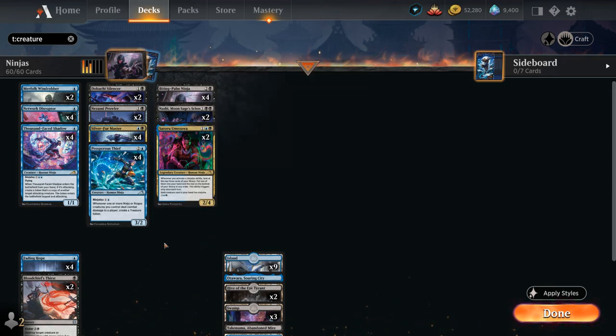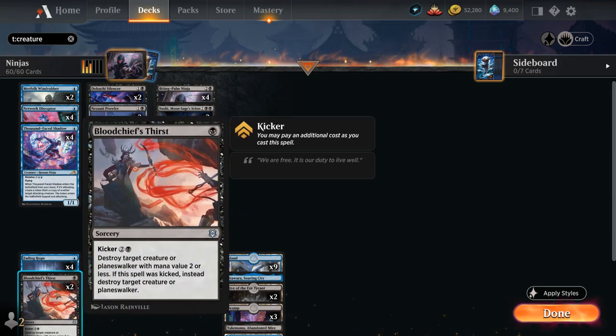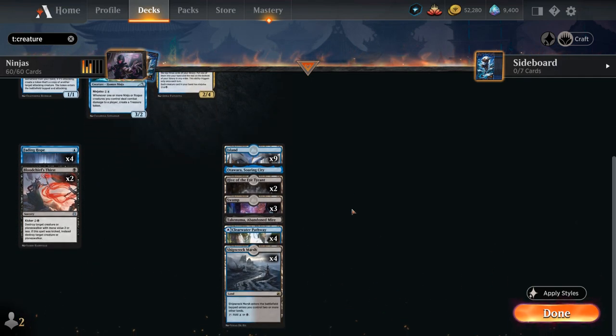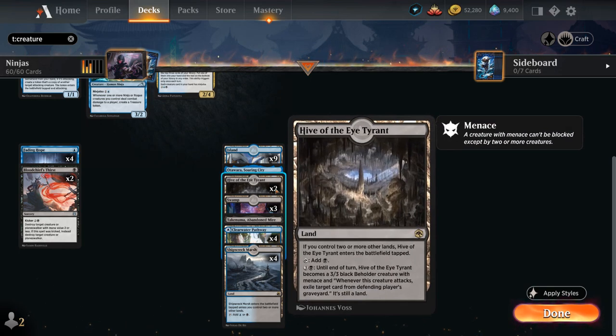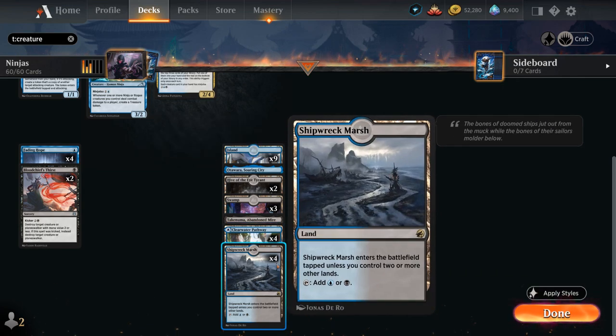For non-creature spells, we want cheap interaction. Fading Hope is perfect to bounce a blocker or save one of our creatures. Two copies of Bloodchief's Thirst can also hit larger creatures or planeswalkers if kicked. The mana base features legendary lands: Otawara, Soaring City can bounce a creature and gets a discount with legendary creatures; Takenuma, Abandoned Mire can recover creatures from the graveyard. Two creature lands — Hive of the Eye Tyrant — can become a 3/3 with menace that exiles from the opponent's graveyard. The mana base is heavily skewed toward blue for our turn-one flyers, with dual lands rounding it out.